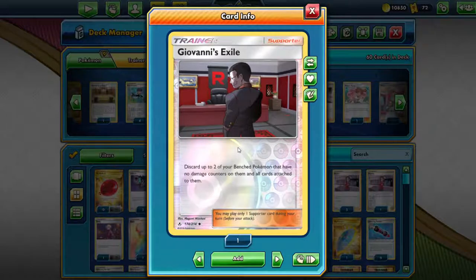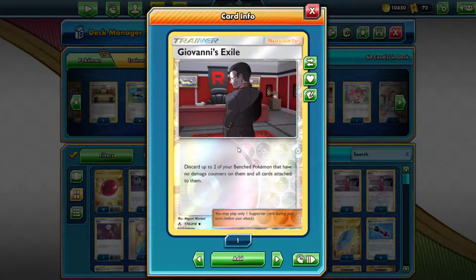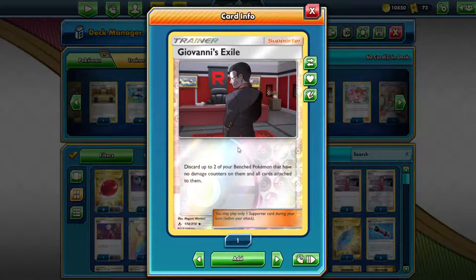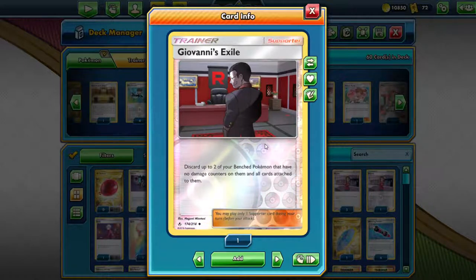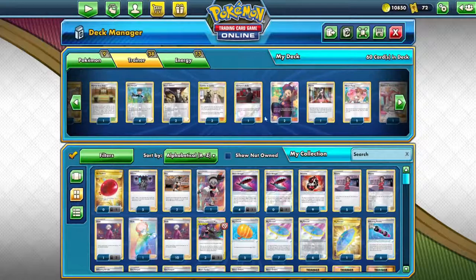If you do the ADP really quick in the beginning of the game, you sort of do not want to use him for attack. Although he does 150 with the GX — 180 damage — it's also not good to play with him because if you do lose him, you'll lose three prize cards. So what is good is to have the Giovanni Exile, put your ADP onto your bench, and then use this card to get it out of gameplay so you don't lose three extra prize cards.